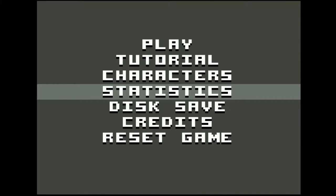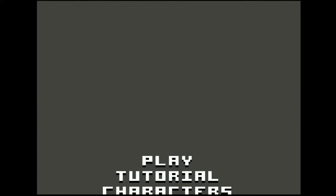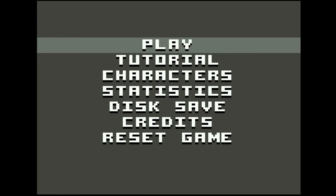You also have the capability of doing a disc save. Now I'm running this game in Vice, so I unfortunately wasn't one of the lucky ones who picked up this game on a cartridge format. In Vice it lets you save it. When I tried this using my Ultimate 2, I get a disc error. So here it lets you save it.